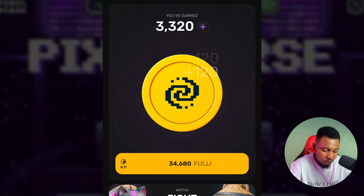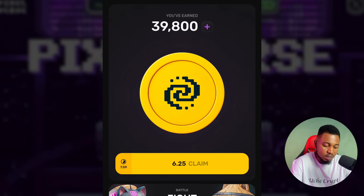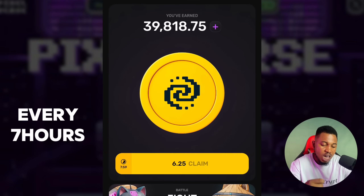You can tap to start getting points — the more you tap, the more your points increase. But if you don't want to tap at all, you can just click on the 34,200 claim button and it will automatically claim all the tokens. I now have 39,800. If you have Telegram Premium, this will automatically give you over 100,000 coins, so it's better if you have it. You can always come here to claim every seven hours.